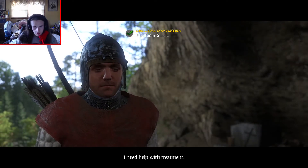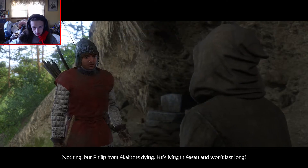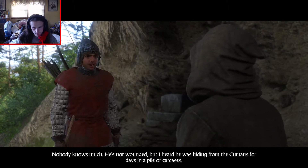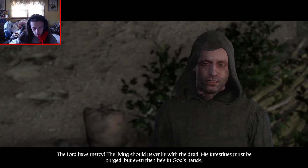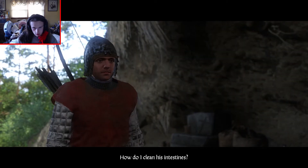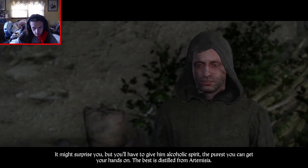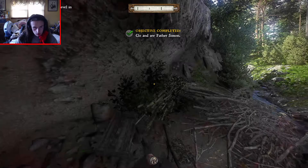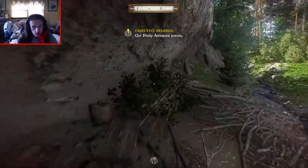I need help with treatment - what's wrong with you? Nothing. But Philip from Skalice is dying. He's lying in Sassau and won't last long. What happened to him? Nobody knows much - he's not wounded. But I heard he was hiding from the Cumans for days in a pile of carcasses. The Lord have mercy - the living should never lie with the dead. His intestines must be purged. How do I clean his intestines? It might surprise you, but you'll have to give him alcoholic spirits - the purest you can get your hands on. The best is distilled from Artemisia. It'll make him a bit delirious, but it'll help. I'll show you how to prepare it.